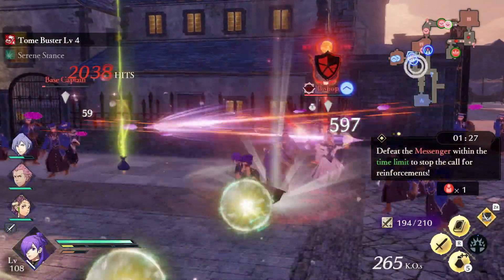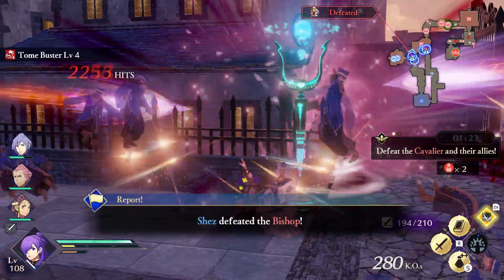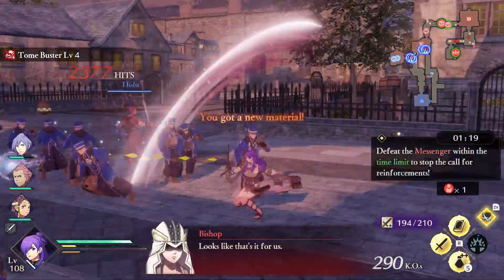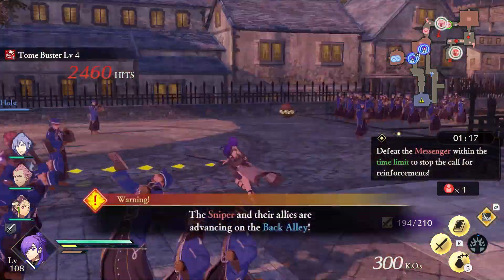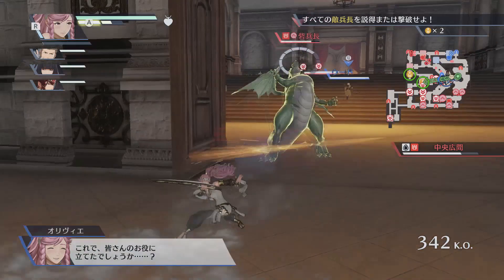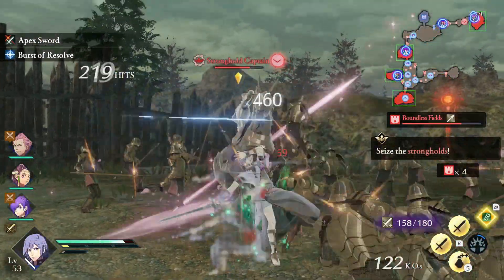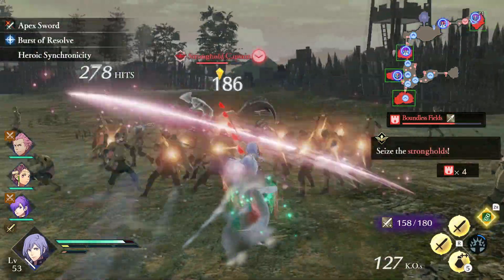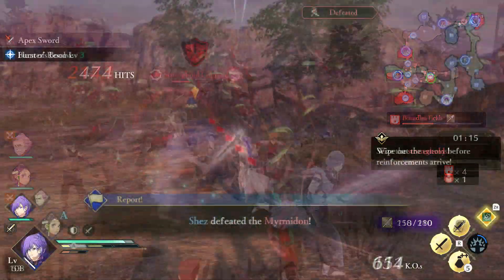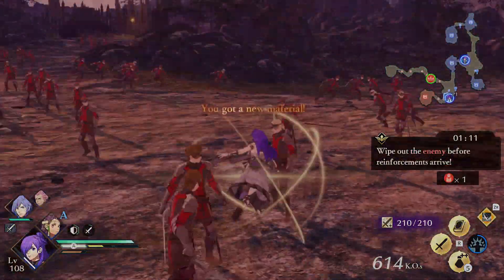The Dancer class is a classic one in the Fire Emblem series, first appearing in just the third game. However, when it comes to the Warriors spinoff games, the Dancer has been no stranger to them either. Although it saw a moveset in one of the final DLC characters of the first Fire Emblem Warriors with Olivia, in Fire Emblem Warriors: Three Hopes, absolutely everyone can take on this unique sword-using, magic-slinging, and buff-wielding class. There are a lot of different parts to this unique class, so let's jump right in and see what it can do.